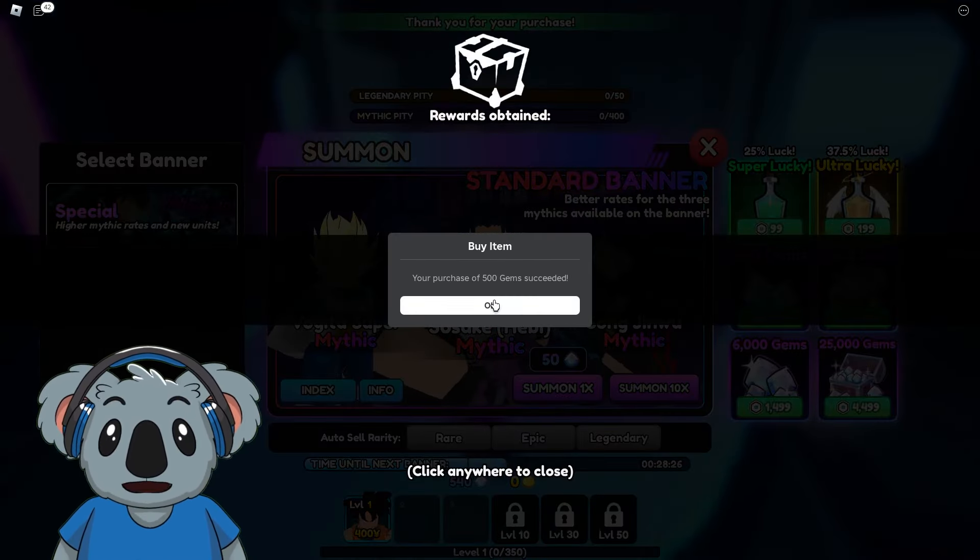We got a rare one — pretty decent, but it's not what I want. I want the mythic one. We got another rare one — still not what I want. They're not bad, maybe even better than my Goku, but I really want mythic. We got Vegeta, finally! It's supposed to be pretty good, but this is a super version and we want the super version.